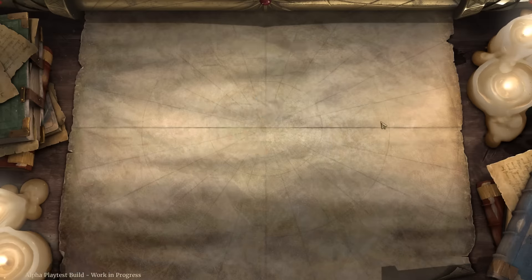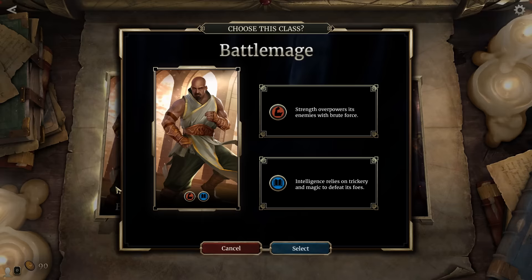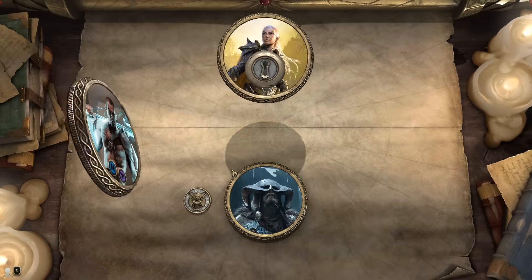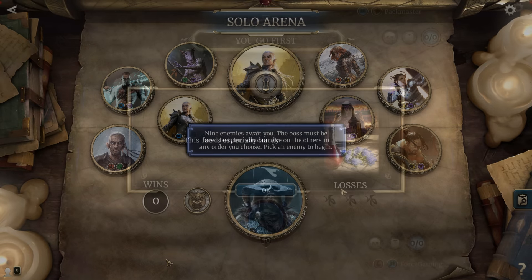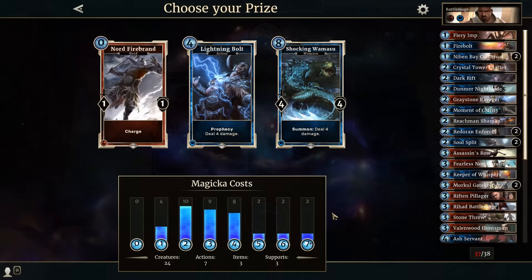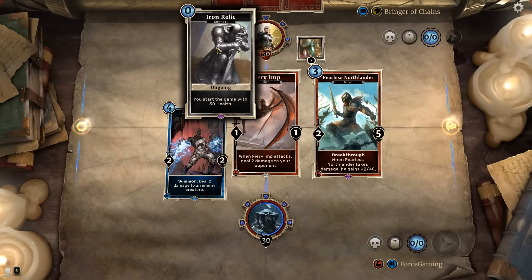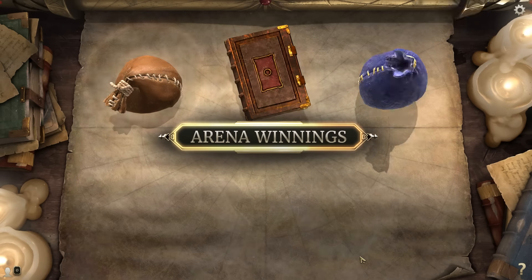Next up we've got the Solo Arena — a draft mode in which you attempt to defeat eight AI opponents and a final boss. The further along you make it, the better your rewards. You construct a deck of 30 cards by choosing from one of three randomly selected cards at a time. Once your deck is built, you choose your first opponent from the available eight, and defeating all eight lets you face the final boss. Like in story mode, your opponents can have additional health, start with cards already in play, or even have unique lane effects. Every win lets you take an additional card to add to your deck. The challenge is defeating all nine enemies with only three chances to lose.